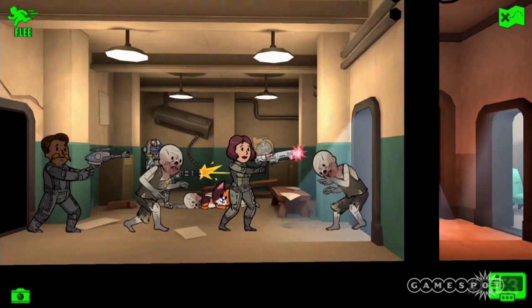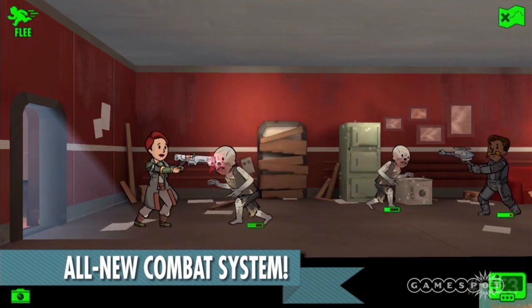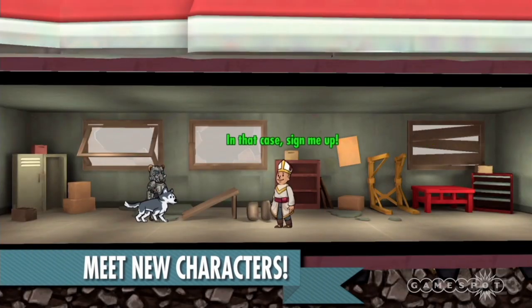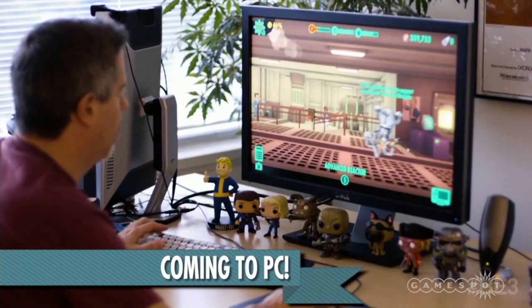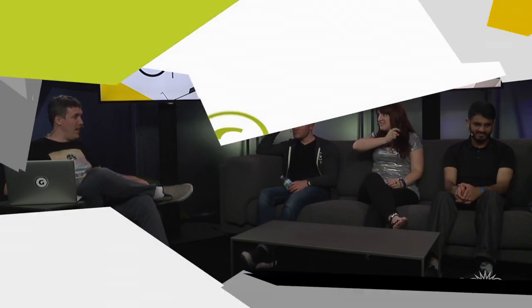New locations, new combat stuff, new enemies - rad scorpions all up in your grill. There's a new combat system and VATS. Fallout Shelter is also coming to PC. Maybe Fallout 4 is coming to mobile too. This is happening next month. And it's coming to VR as well.